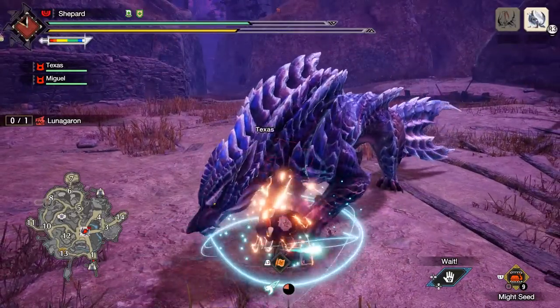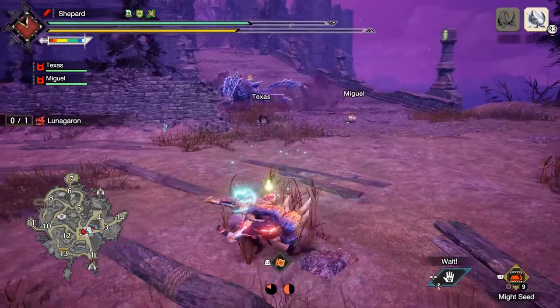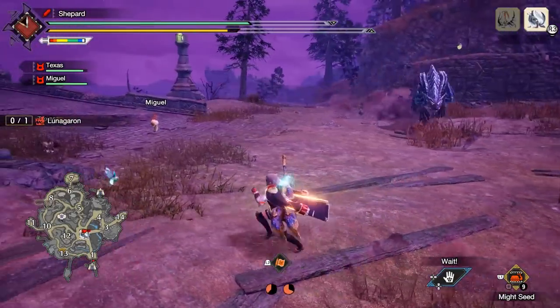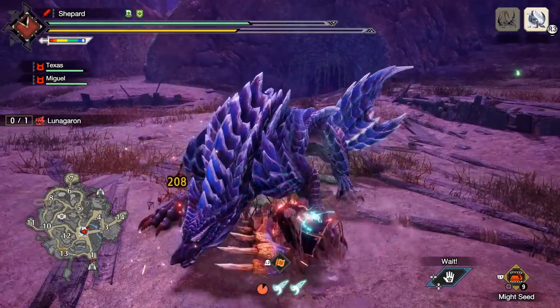You use your Adamant Slash to get started a lot of times — to go through roars and things like that. That's probably the one weakness: there's no tackling with your Surge Slash combo anymore.